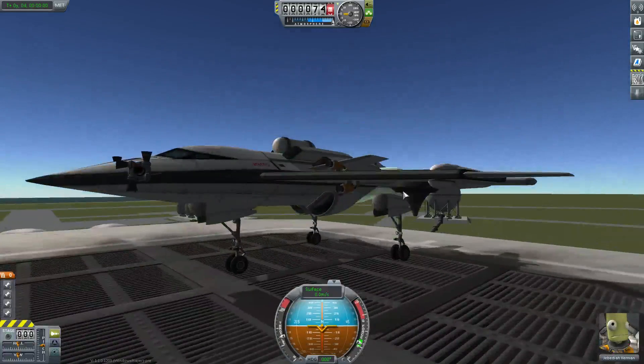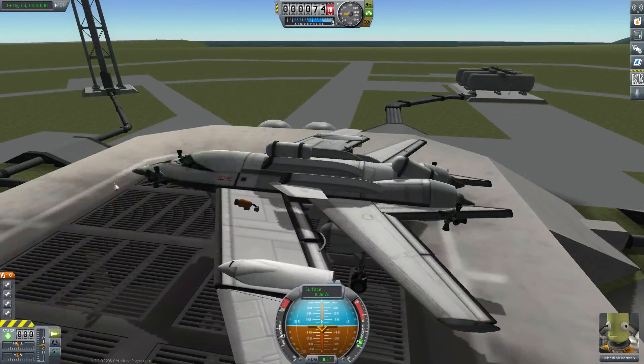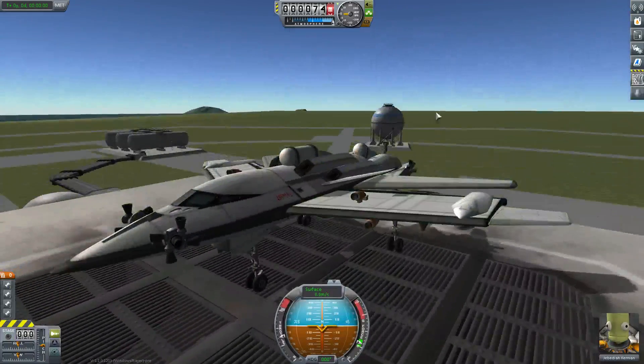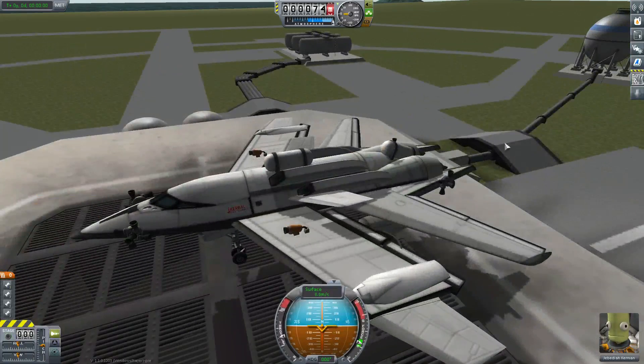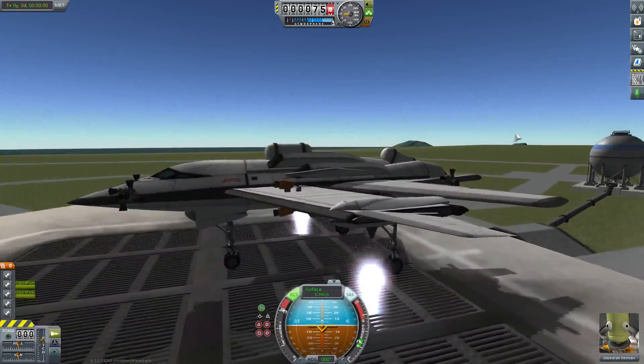Alright, here I have the standard VTOL with the darts mounted on the main wings, the Weasley turbofans that I chose for the reverse thrust, and four twitch engines mounted on the main wings for reverse power with a 5x7 RCS switcher block to keep his level when we do. So, here we go.